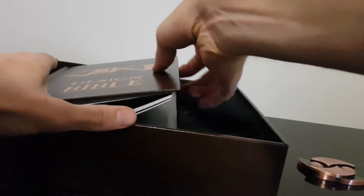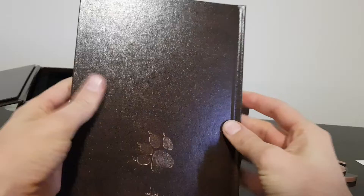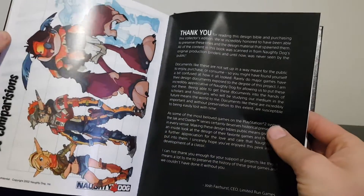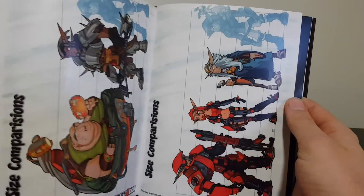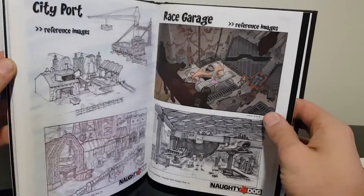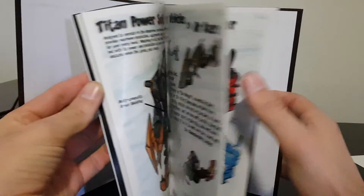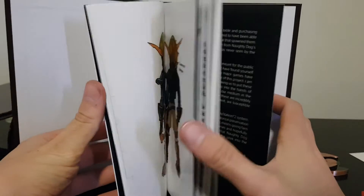Next up we have the Jak 2 design Bible. Having a quick little flick through to see what sort of stuff is covered — size comparison of all the characters, visual development, and lots of nice sketches. All the good stuff.